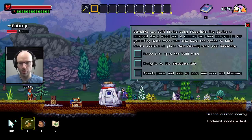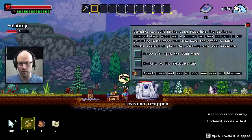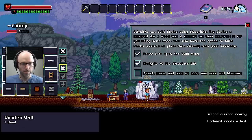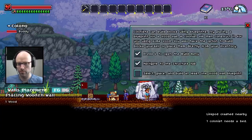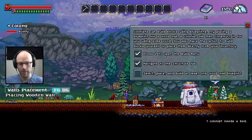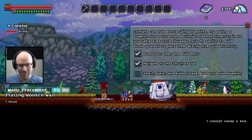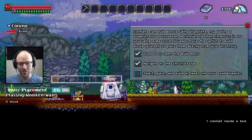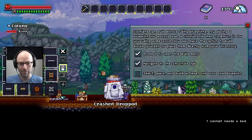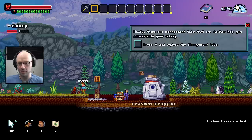Life pod has crashed nearby. One colonist needs a bed. You have the option to build blocks yourself or place them directly from your inventory. Let's open the Build menu — Structure — Wooden wall. Where can we place our wooden wall? It has to be placed above plant line. I guess it's not going to look so hot here, but sure — let's place one right there, and I'm sure Buddy will go for that. It does look a little hideous though.